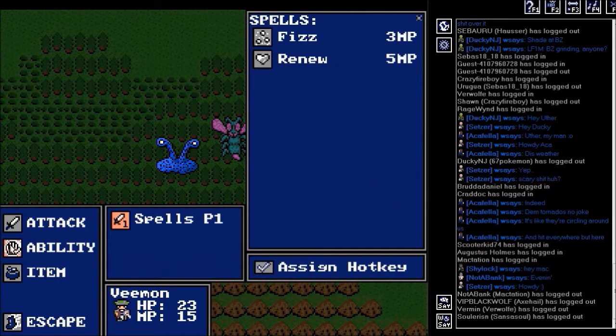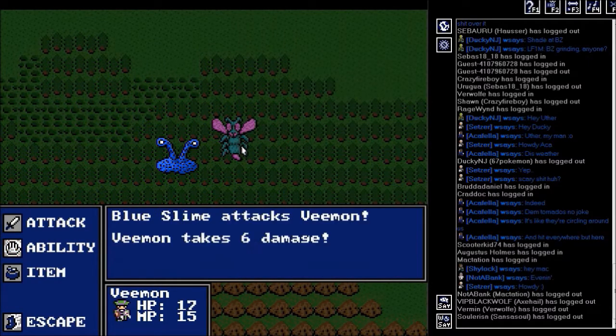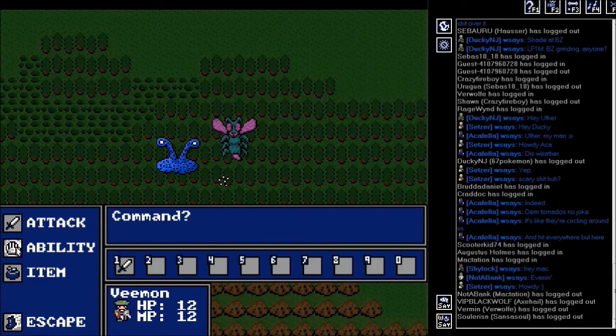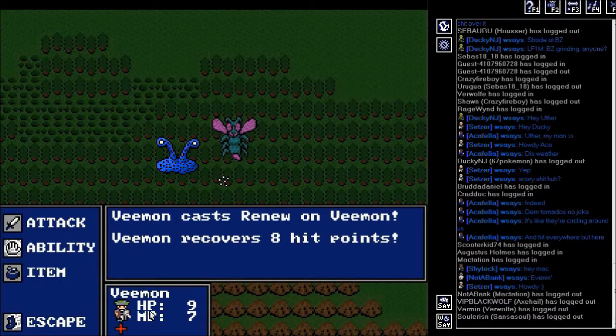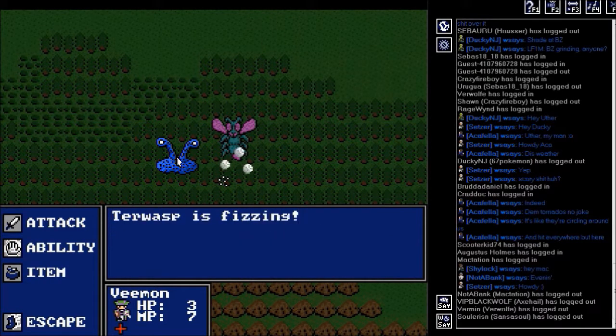Another set of these guys. I know the lost dies quicker than the blue slime. I basically have to use Fizz, and then I have to use Renew the next turn, or else I'm not going to survive, because they attack and take away around five to seven damage. I barely survived that — holy crap. I hope the lost dies next turn, because if it doesn't, then I'm really going to be screwed.